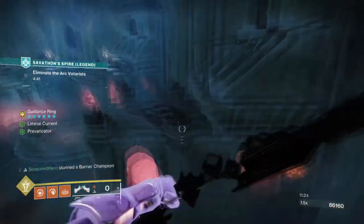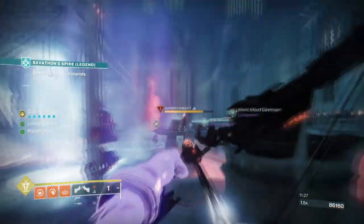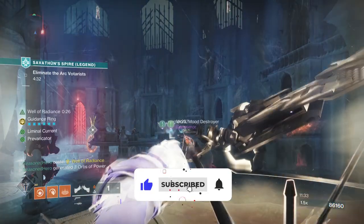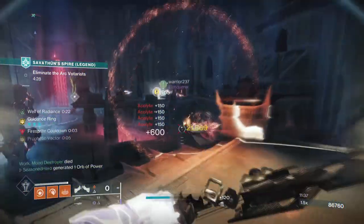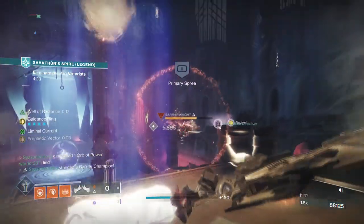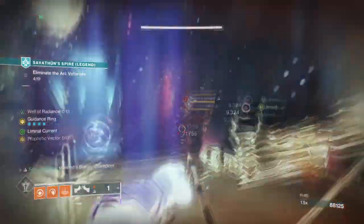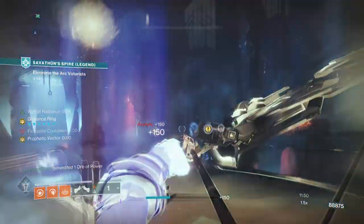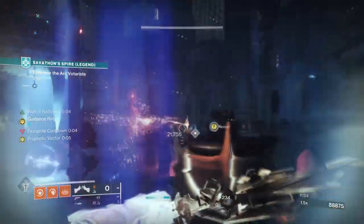Hello everyone and welcome back. Today's build focuses on the extremely powerful and unique combo that Hierarchy of Needs and Well of Radiance has. With how strong Hierarchy is with its exotic effect, combining this with Well of Radiance will allow you to get your super energy back twice as fast compared to other means. The real trick to the build is how you can make Hierarchy trigger ignitions within your Well of Radiance for even more built-up damage over time. I'll show you that little trick and why you should use this more often in GMs and above.